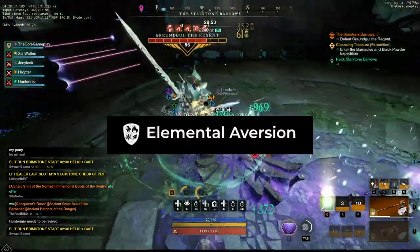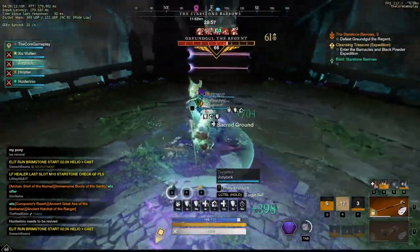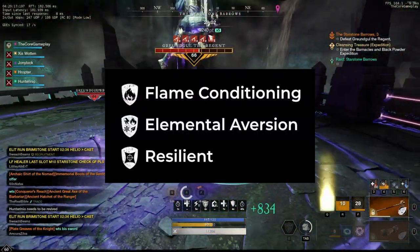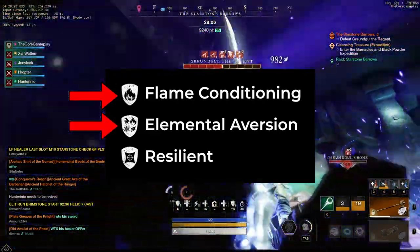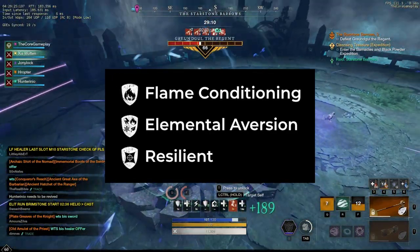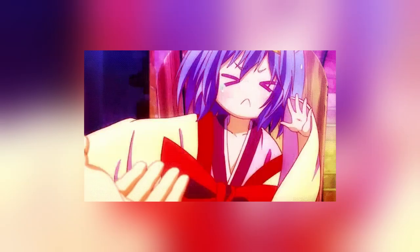You also need to remember that you can actually craft elemental aversion and a conditioning perk on the same item. So you can have Resilient, Elemental Aversion, and Flame Conditioning all on the same item — essentially two perks that can counter magical or elemental attacks, which is incredibly strong.